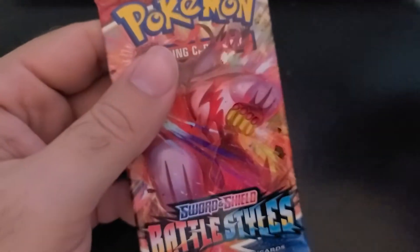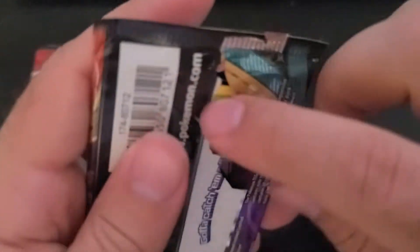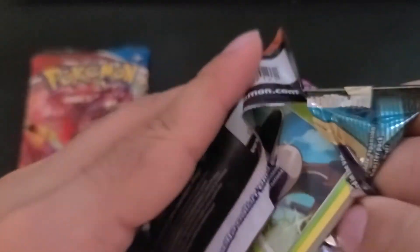There are Darkness Ablaze and Battle Styles inside. We will start with Darkness Ablaze and see if we can get some rare cards.